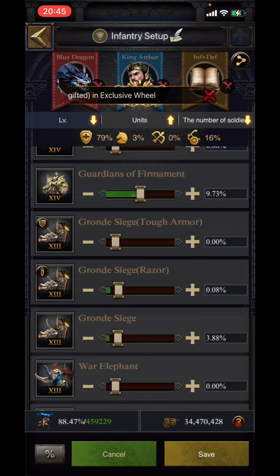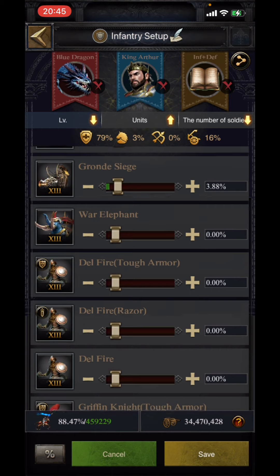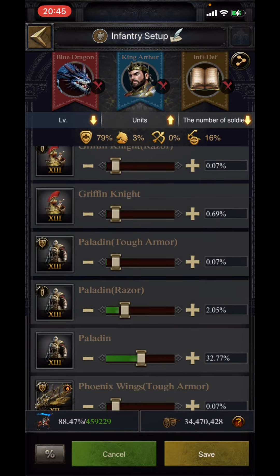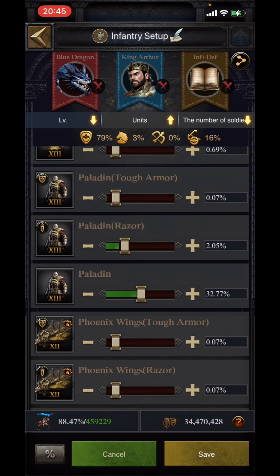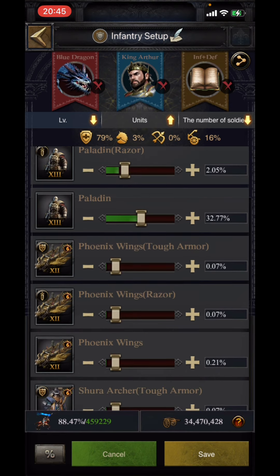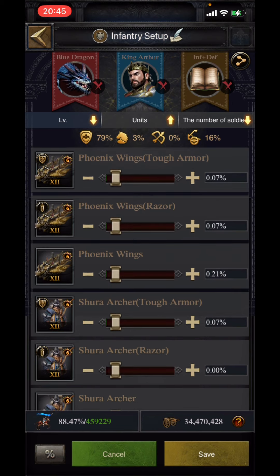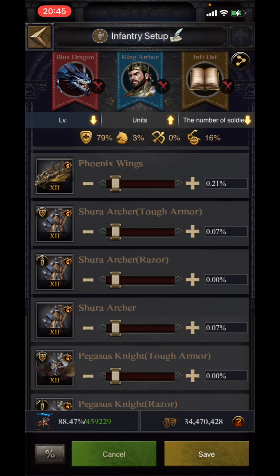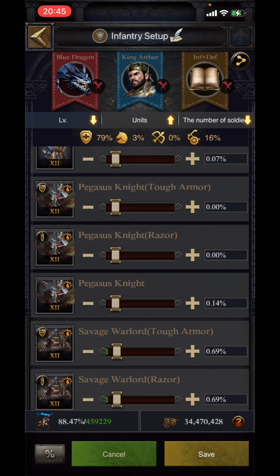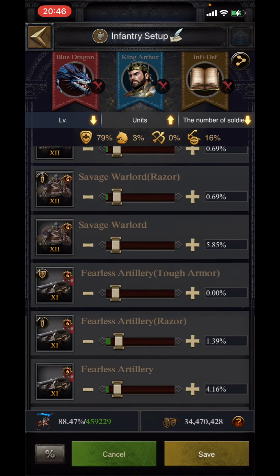For T13 siege, the razor variant is 0.08% and normal is 3.88%. T13 cavalry razor: 0.07%, T13 cavalry normal: 0.69%. Then comes T13 infantry tough armor: 0.07%, T13 infantry razor: 2.05%, and T13 infantry normal: 32.77%. The T13 infantry will play a very important role for offensive purposes. T12 siege armor: 0.07%, T12 siege razor: 0.07%, T12 siege normal: 0.21%. T12 archer armor: 0.07%, T12 archer normal: 0.07%.